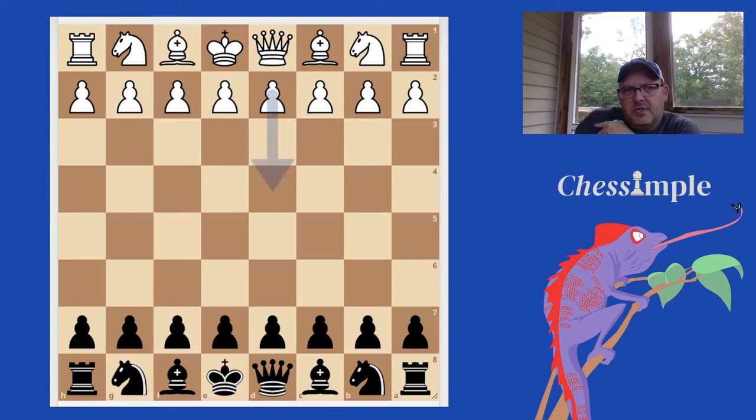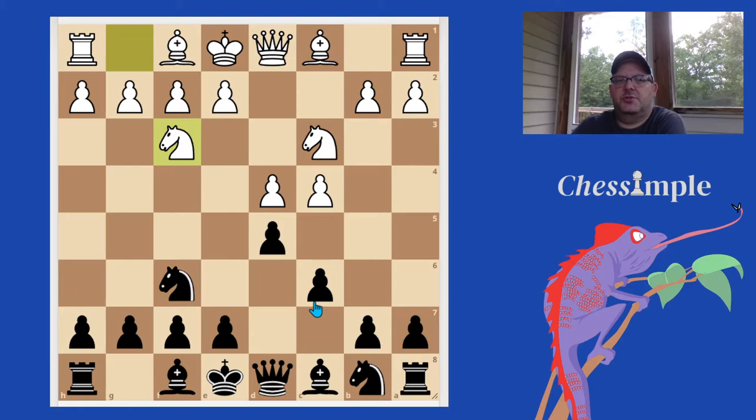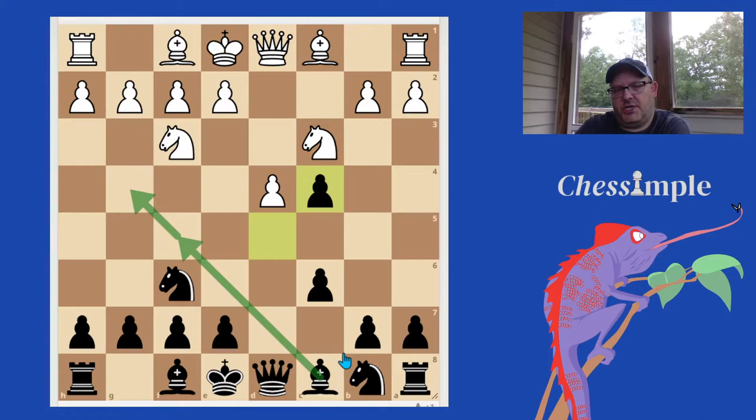Let's get back into the Slav position. This is how it would usually open up. The mainline Slav is to play D takes C4, and that seems a little bit weird. Why would Black just relieve the tension and give away the center? The point of it all revolves around the viability of getting this bishop outside of the pawn chain.